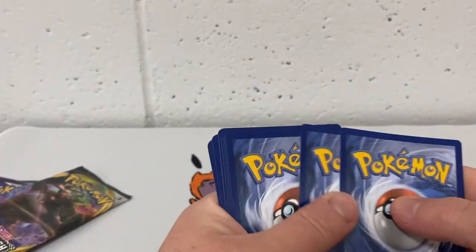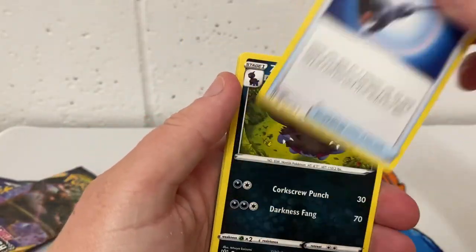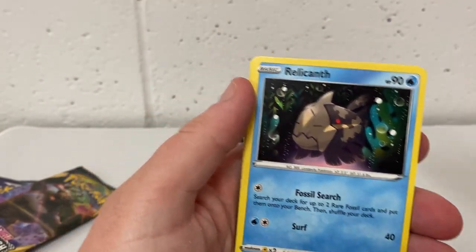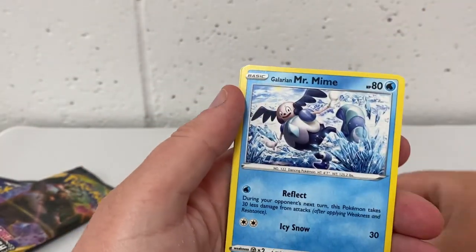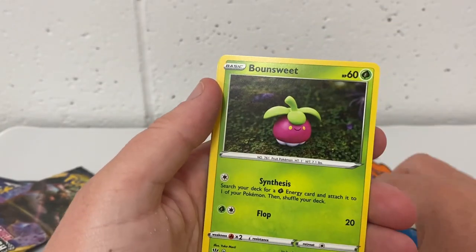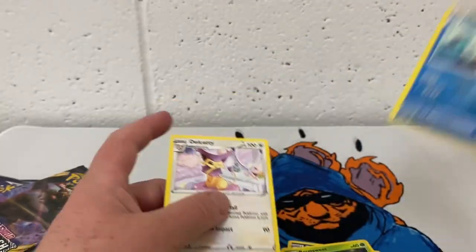One, two, three, four to the front. We have a Water Energy, Familiar Bell, Zems, Rillikinth, Grimer, Mlystermine, Electride, Dunspots, Bonswede, Voltridge. And the rare is a Delicati.